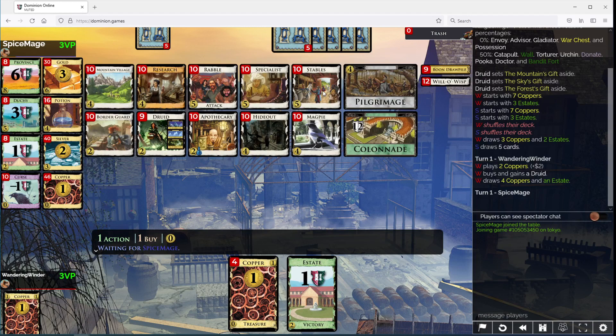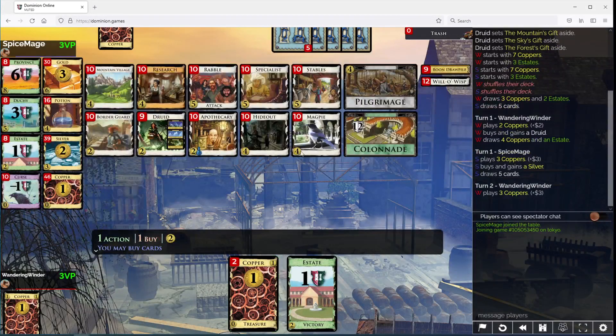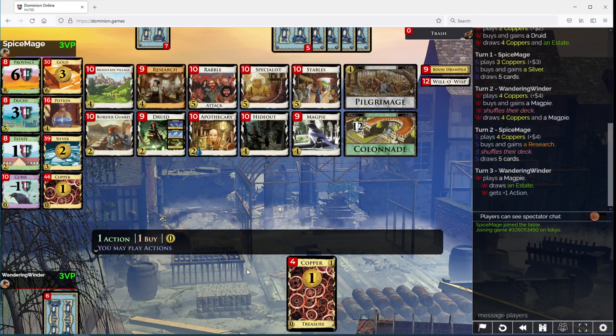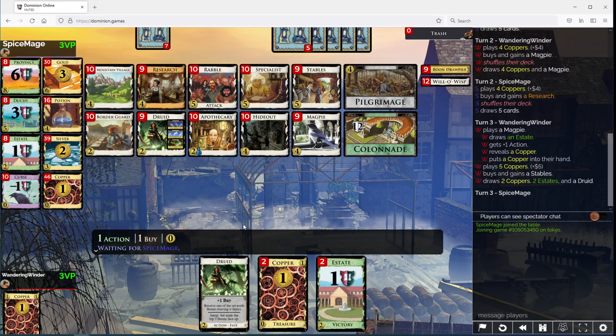We're gonna get Magpies. This triggers when you gain - it's just gain, in your buy phase. Okay, gain in your buy phase, sure. But yeah, Stables to draw. Maybe a Research at some point. I'm not in a rush.